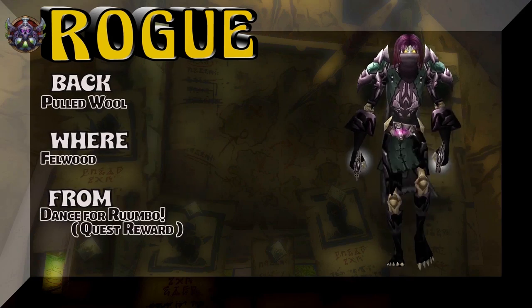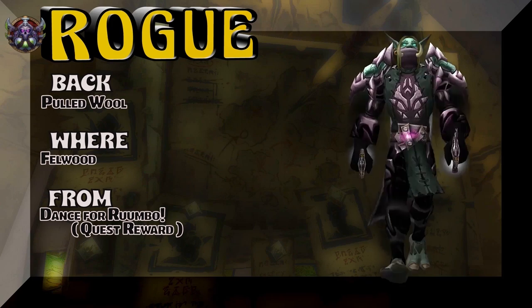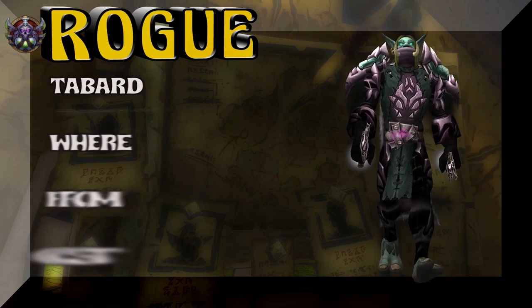The back — Pulled Wool Cloak, Felwood. Quest reward for Dance for Ruumbo. Or there's a crafted piece from Leatherworking as well.